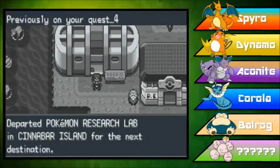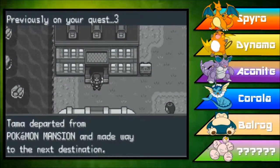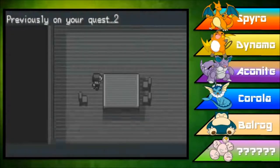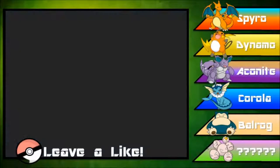Previously on Pokemon LeafGreen, we entered the Cinnabar Island Pokemon Research Lab where people were trying to rip you off with bad trades. We fell out of a window at the Pokemon Mansion, then went back in and got the secret key, which we used to unlock Cinnabar Island's Gym.